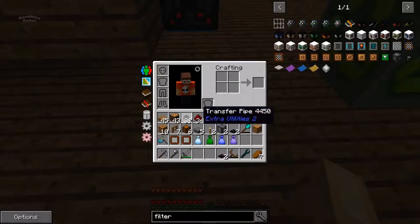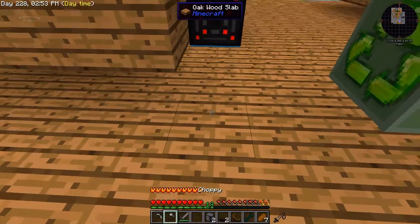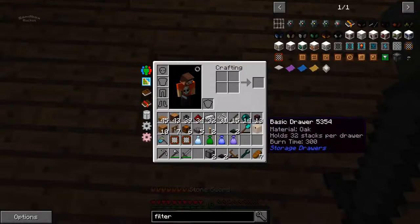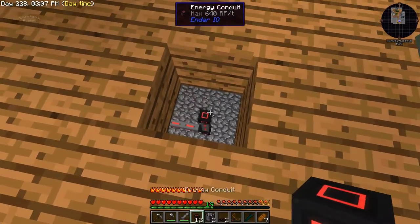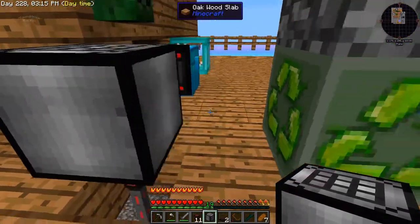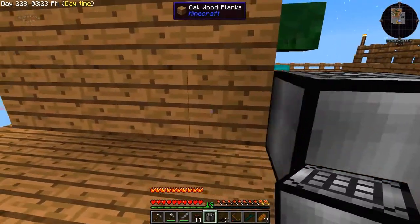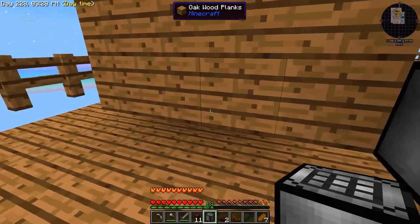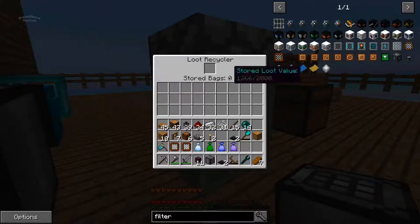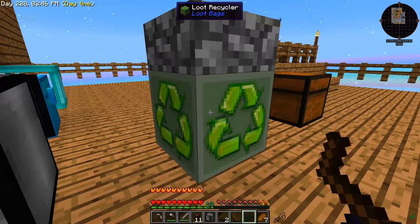Right here I'm going to put this auto compressor. It's going to need power - and there's the power. I'm going to bring up one more pipe, maybe two more pipes. Yeah, that should do it. We'll put the auto compressor on top of here. I'm going to pipe those items into this auto compressor and then pull them out only when they're finished. I have to move this.